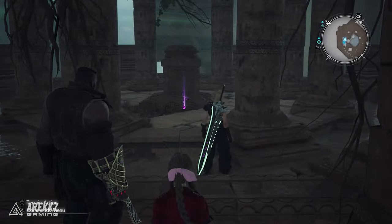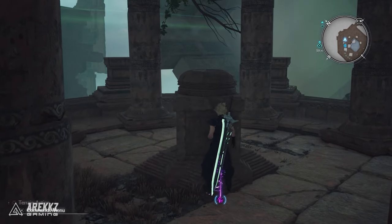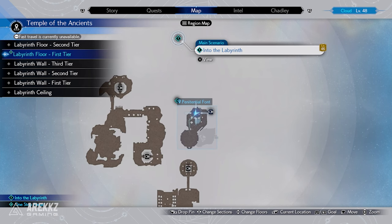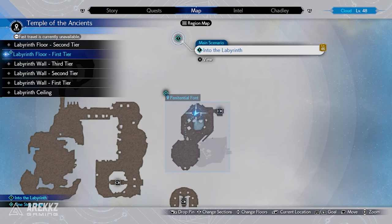You can actually find the XP up materia in the Temple of the Ancients towards the end of the story, in the Labyrinth floor, first tier penitential font. This is great because it will double the XP a character will get, making your farming to level 70 much faster.